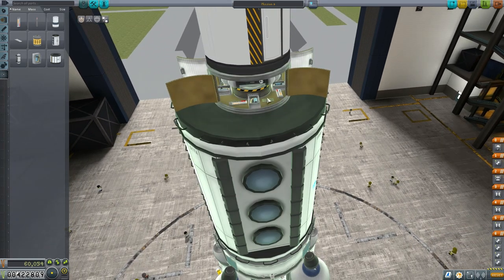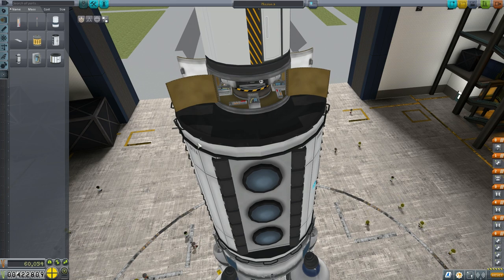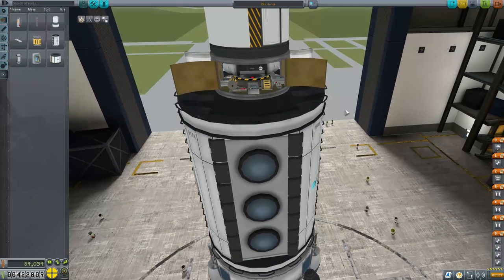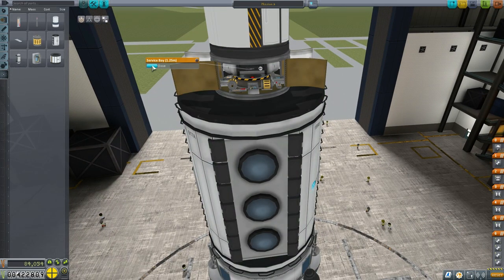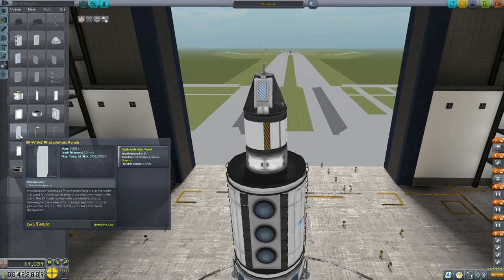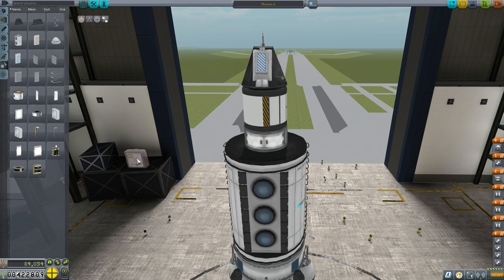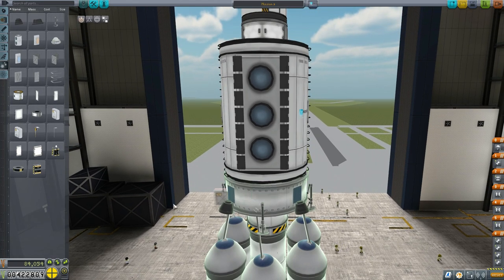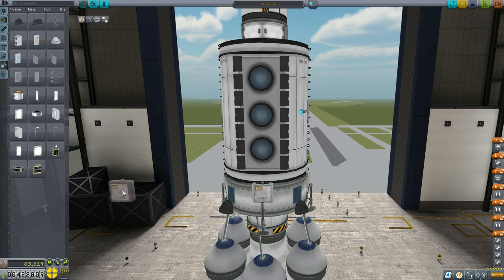We're going to grab our new accelerometer and place it in Symmetry 4, dropping them in next to the rest of our science equipment. We'll close that up. This vessel isn't coming back to land so we don't need a heat shield — we've already removed that. Now we're adding our bigger solar panels, which will give us much more power. These solar panels also rotate to meet the direction of the sun where possible, and we're going to place eight of them.